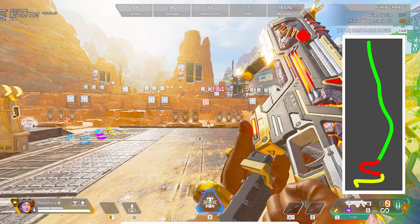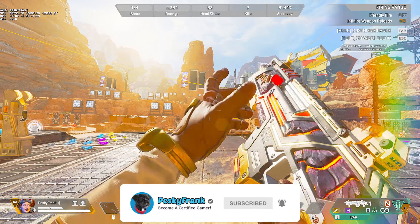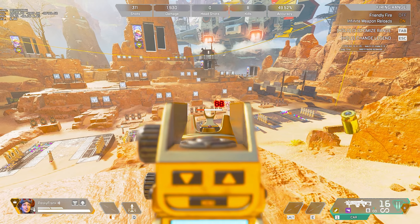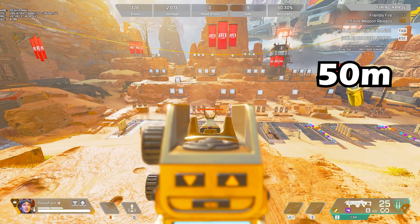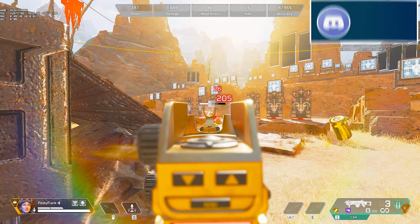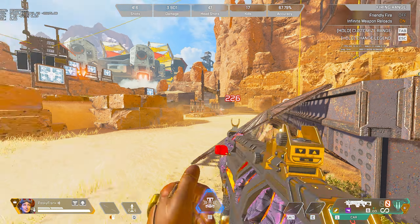If you find these animations helpful make sure you subscribe, because these animations take a long time to make. When you can consistently hit above 350 damage with the full spray, climb back on the rock and start shooting the dummies from about 50 meters away. Realistically, 50 meters is the max range you'll be using an SMG in game. If you practice this for 5 to 10 minutes before playing ranked, within one week you'll notice much better recoil control with your CAR.